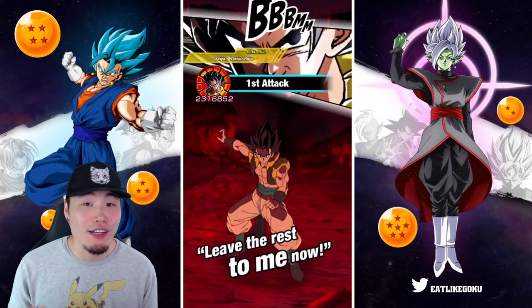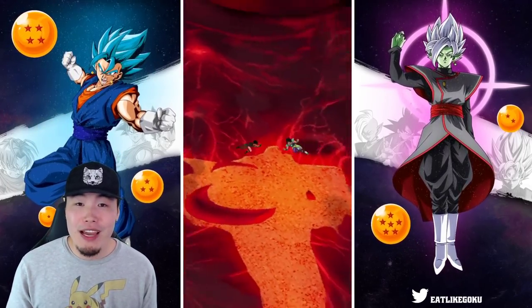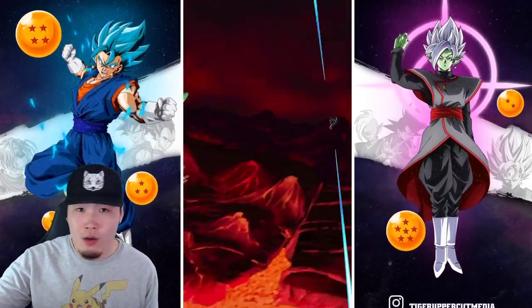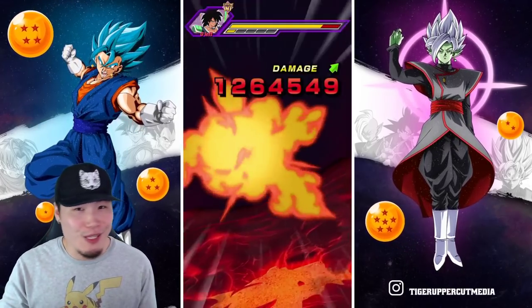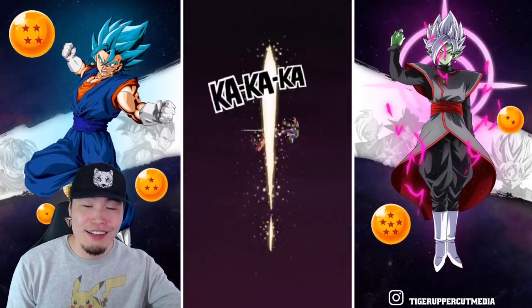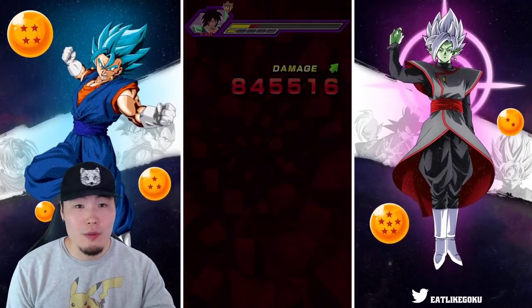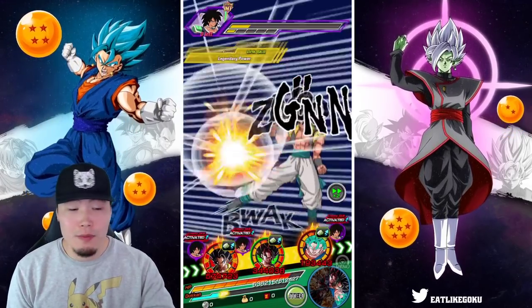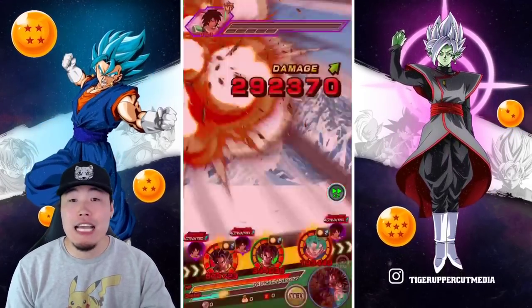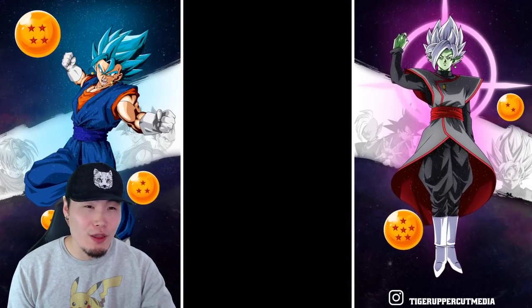Best case scenario I would pull a dupe for each of them. I was prepared to go in with like 2,000 stones, maybe a little bit more depending on how things went, and just leave with one copy, then wait for the Tana Bata banner to come out at the end of the year or the thank-you banner to pull the dupes or buy them for the Baba Shop. But instead, we managed to rainbow both in about 3,000 stones.